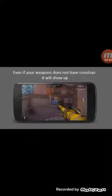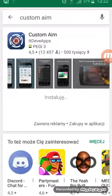Even if your weapon in the game doesn't have a crosshair, it will still show the crosshair. You can also choose different types of crosshairs — you'll see what I mean in a second. Just keep installing.